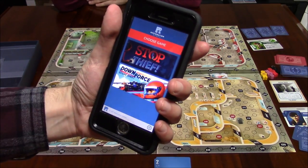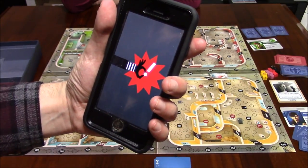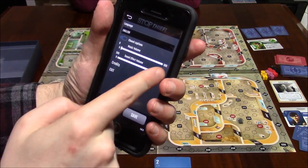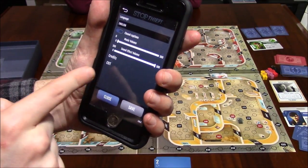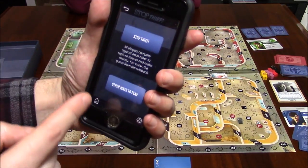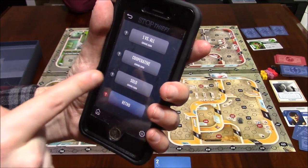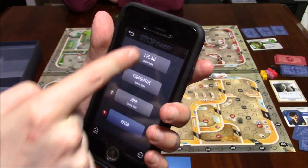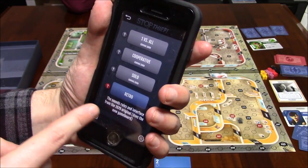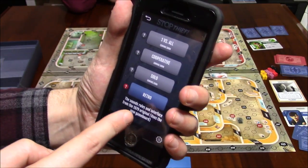You have a choice between Stop Thief and Downforce. We're going to choose Stop Thief here. Once that comes up, there's a Settings menu in the bottom right — Close Captions, Music Volume, Sound Effects Volume, Credits, Exit. For New Game, there's Stop Thief and Other Ways to Play. Other Ways to Play has one versus all, Cooperative, Solo, and Retro. Retro uses the sound rules and interface from the 1979 original with the new game board.